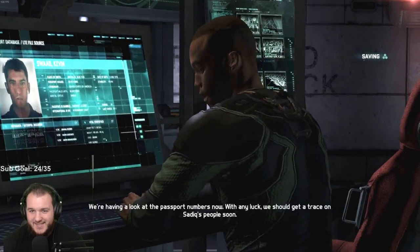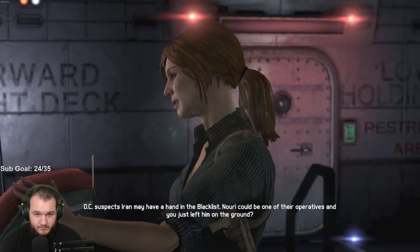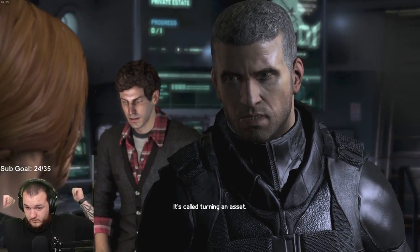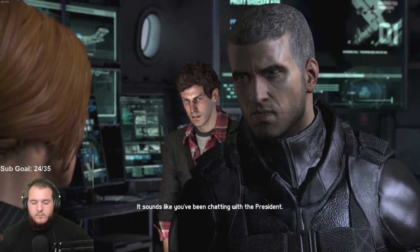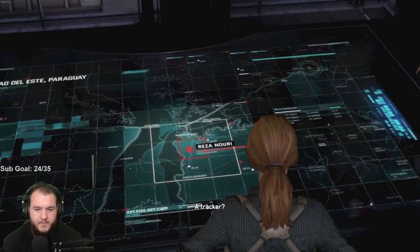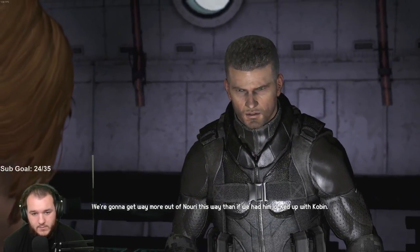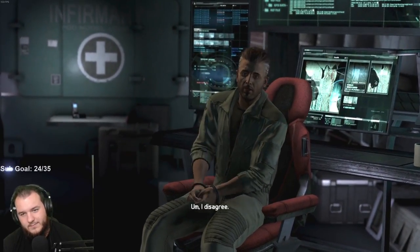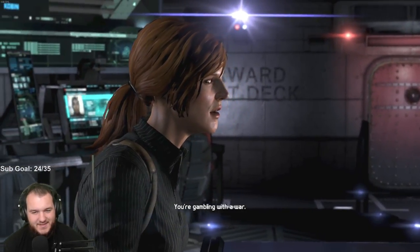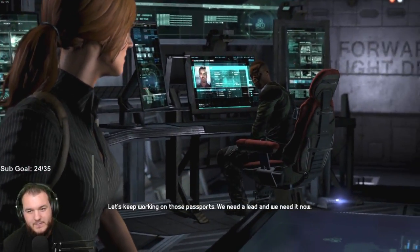How useful is the intel from Nuri? We're having a look at the passport numbers now — if any luck, we should get a trace on Sadiq's people. Hey, how come you let him go but I'm stuck in here with you idiots? Because you're useful in here, he's useful out there. DC suspects Iran may have a hand in the blacklist — Nuri could be one of their operatives, and you just left him on the ground. It's called turning an asset. It's a mistake — the situation with Iran is too volatile. Charlie installed a virus on Nuri's phone: GPS, voice, data — and there's a good chance he'll infect his computer before he swaps phones. We're going to get way more out of Nuri this way. Sadiq already started a war — it's up to us to find a way to end it. Let's keep working on those passports, we need a lead and we need it now.